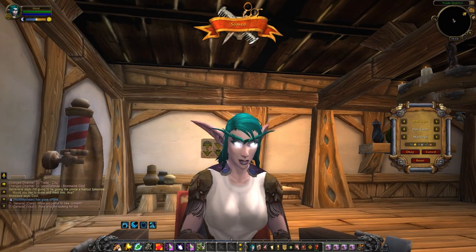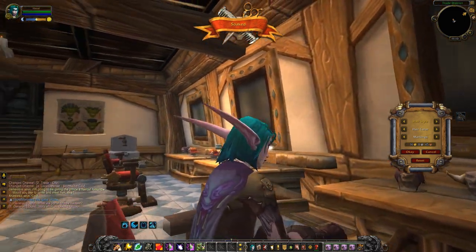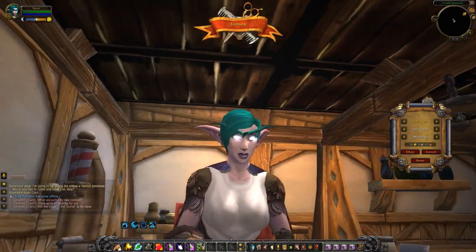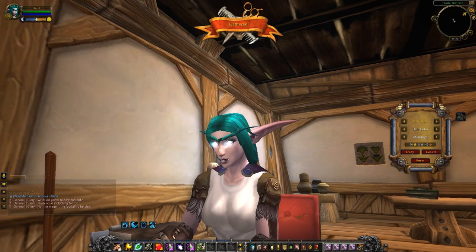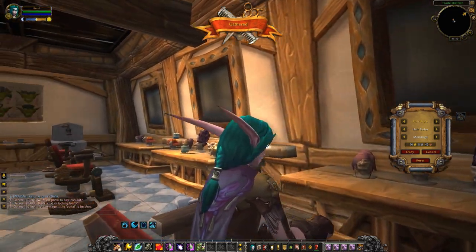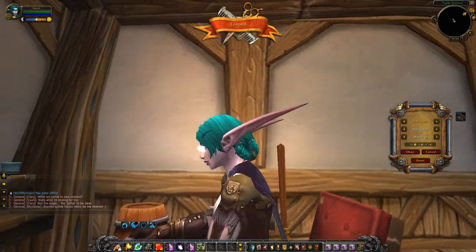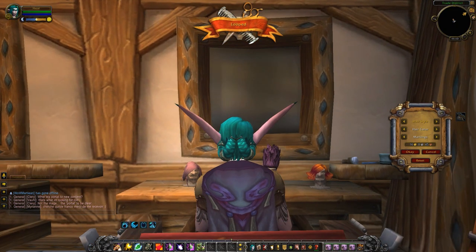This is the Soaked look. This is the Tomboy — very cute, especially with the sweeping part along the side. We've got Gathered, a Dwarven hairstyle — long through the front, gathers around the back with a nice little braid poking out. This is Looped, another hairstyle of Dwarvish origin — a pair of little looped braids in the back, and it looks like we've got hair sticking out underneath them.